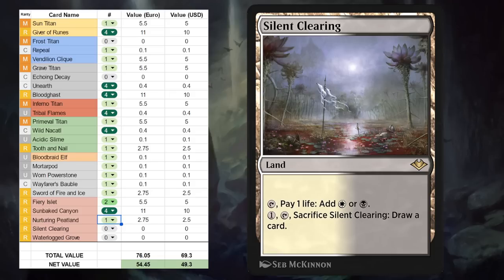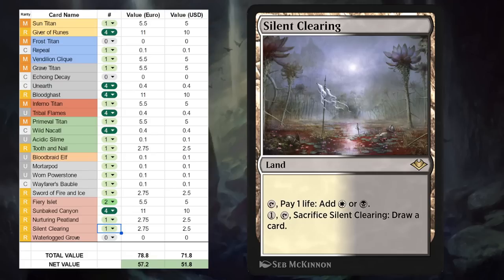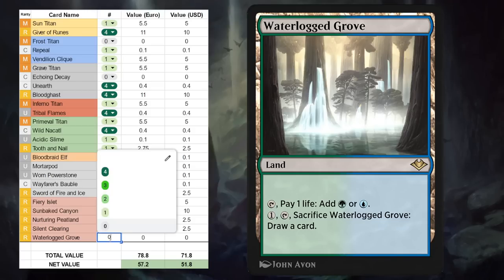Then we've got Silent Clearing in black-white — another one-off for Historic Brawl. I doubt it's going to see much play outside of it. Even in a Death's Shadow deck you typically don't want too many pain lands in your mana base — much better to have shock lands take the damage once but still be able to tap them for mana afterwards. And finally Waterlogged Grove could be a great addition for a blue-green Merfolk deck, which is typically going to be the aggressor in the matchup, so it doesn't mind taking a little bit of damage and can draw more cards late game instead of flooding out — maybe a two-of in that deck.